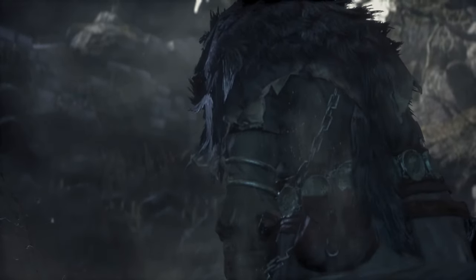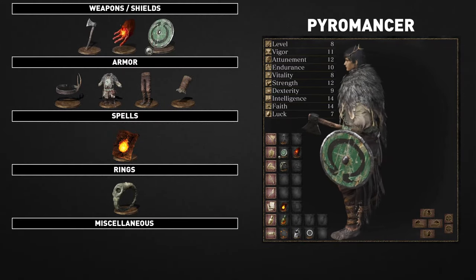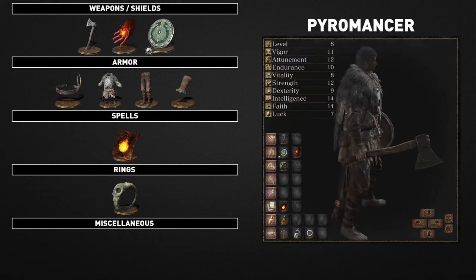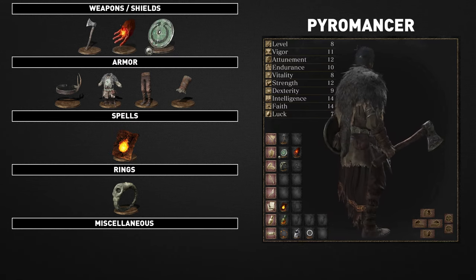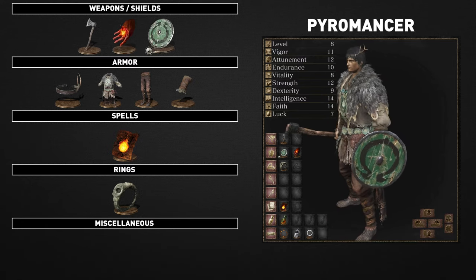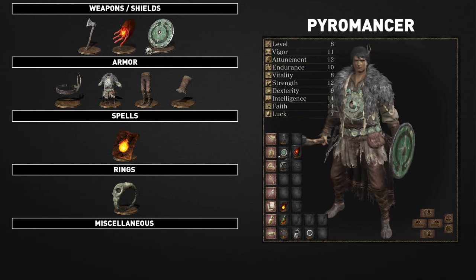A pyromancer from a remote region who manipulates flame, also an adept close combat warrior who wields a hand axe. The pyromancer is a personal favorite of mine from Dark Souls 1, however things have changed quite a bit in how you build this character, but I still believe it to be a very effective and versatile build. You'll need to invest in intelligence and faith as well as melee stats, so this class is designed to be a melee casting hybrid. It's also very effective in early game, starting you off with powerful ranged and melee offensive abilities.